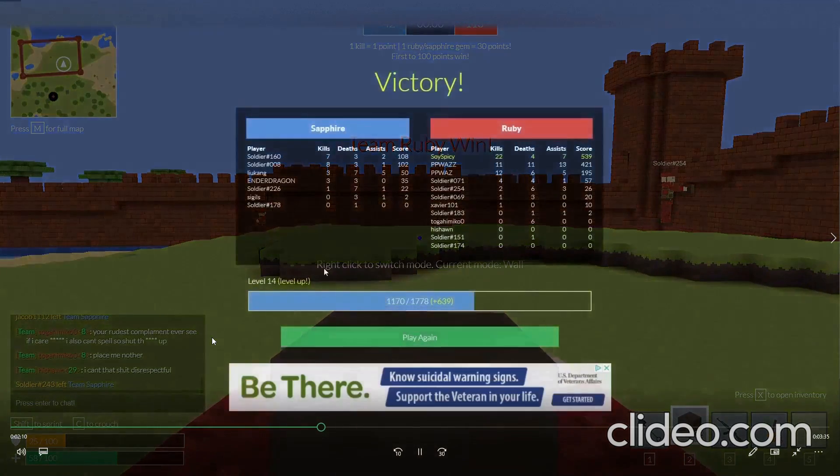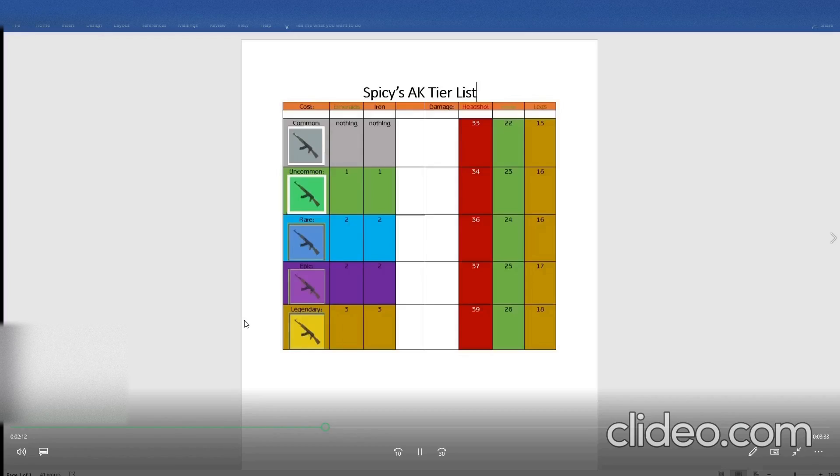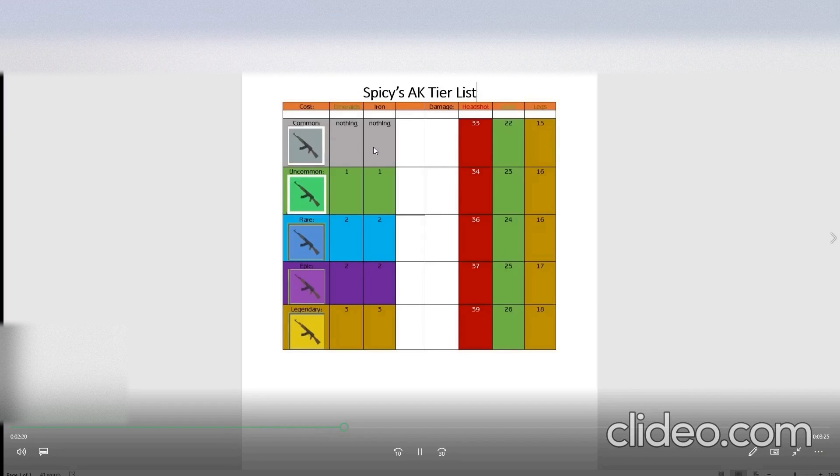Time to talk about the Tier List. First, we have Common, which costs no emeralds and no iron, as it is your starter weapon. Headshot damage is 33, body 22, and legs 15. Next up, we have Uncommon, which costs one emerald and one iron. The damage for headshot is increased by one, doing 34 damage, body doing 23, and legs 16.